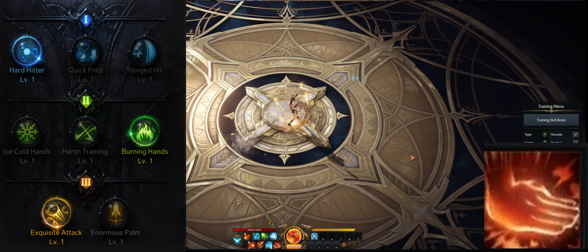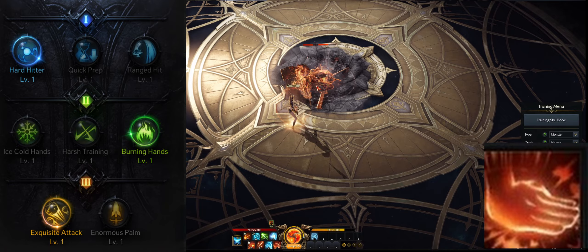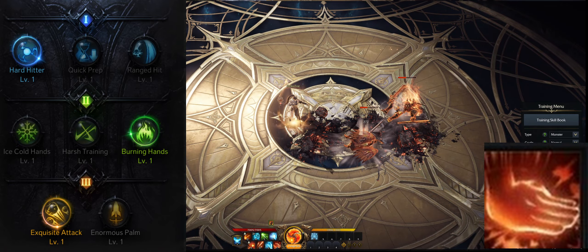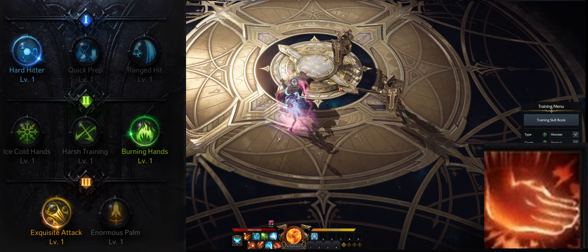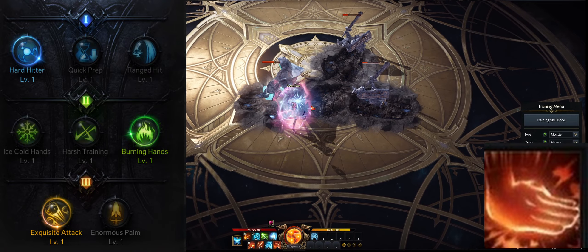Next up we have a very good range DPS skill: Heavenly Squash. I recommend leveling the skill to level 10 and taking Hard Hitter, Burning Hands, and Exquisite Attack. It is also okay to leave the skill at level 7 if you do not have enough skill points.